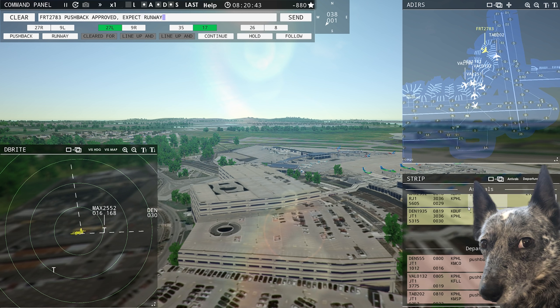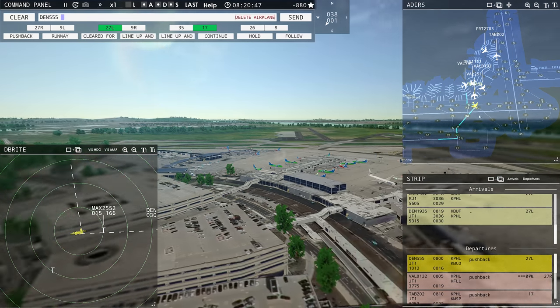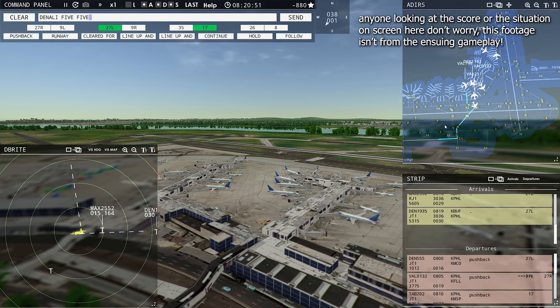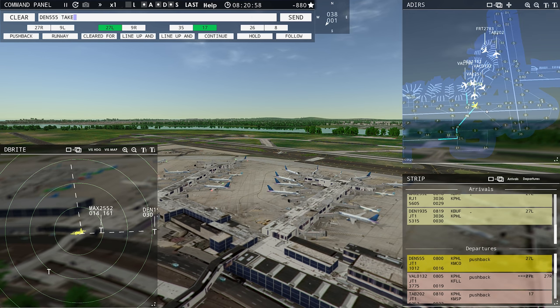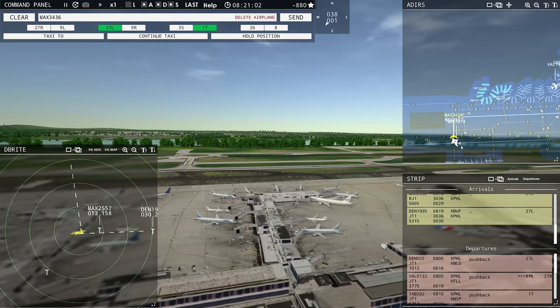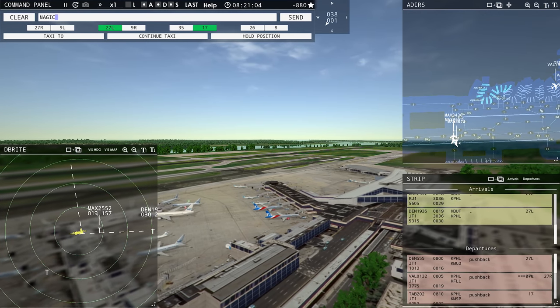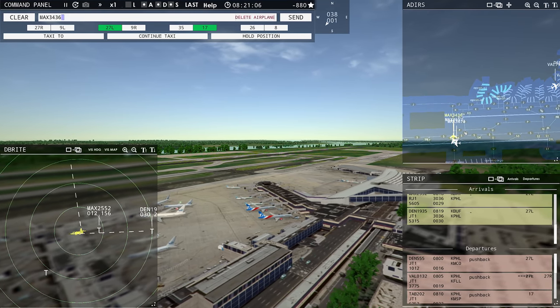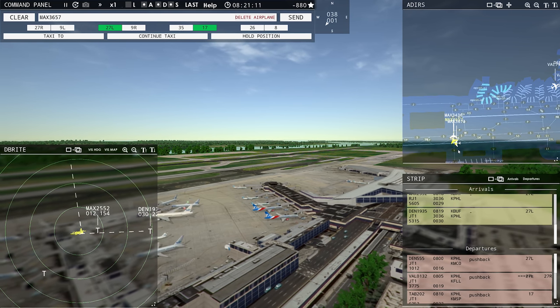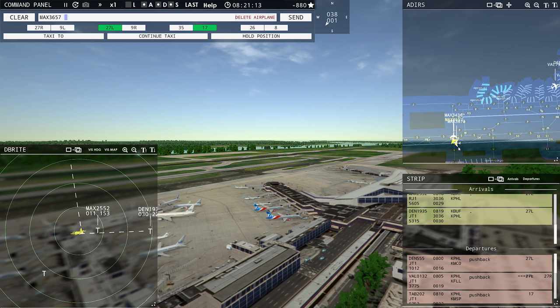Welcome back everybody. Today we're going to be taking a bit of an extended look at Tower 3D Pro. This is one of the few realism-based air traffic control games I've been able to find. I'm a former air traffic controller and I worked in the tower and local radar facility of an international airport with Bravo Airspace, so this kind of thing is right up my alley. The last time I controlled traffic was probably in the late 2000s, 2008 or 9, so some of the verbiage I'd use is a little outdated.